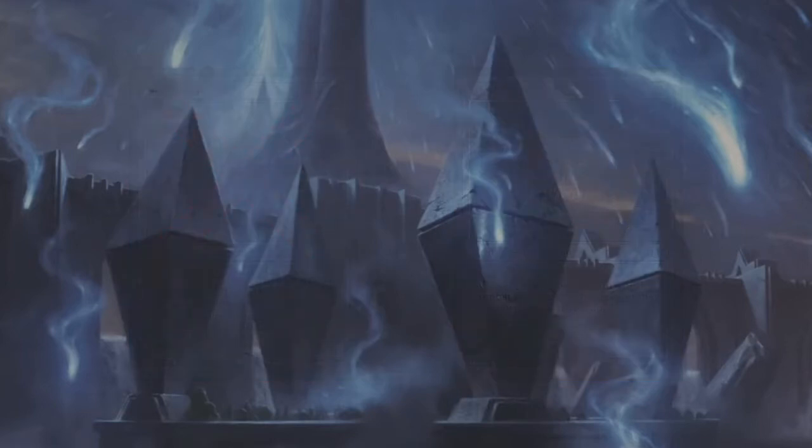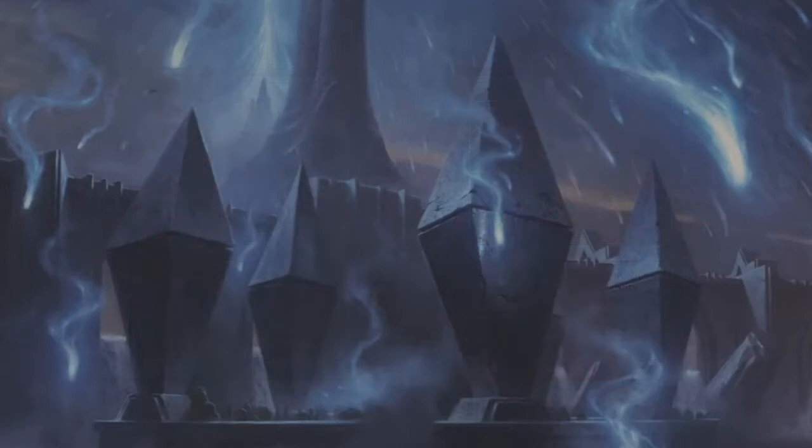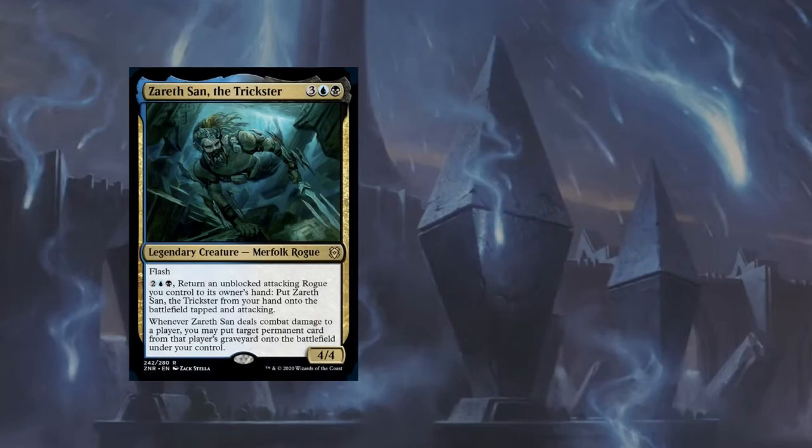Finally, since we added 2 fast mana rocks, we can remove 2 of the slower ones: Dimir Keyrune and Commander's Sphere. We will add 1 more threat: Zareth San, the Trickster. It can be a nice combat trick, it is a rogue, and will allow us to reanimate any creature from an opponent's graveyard.